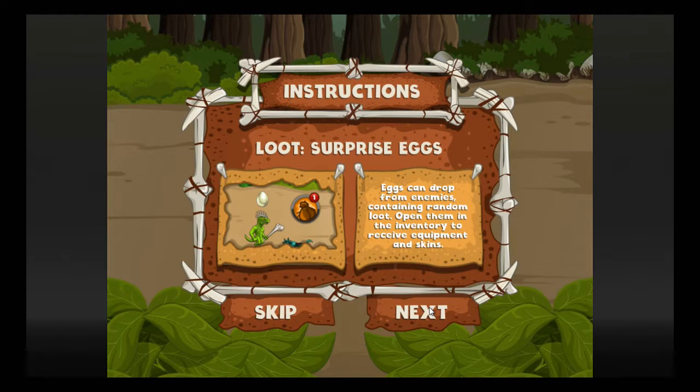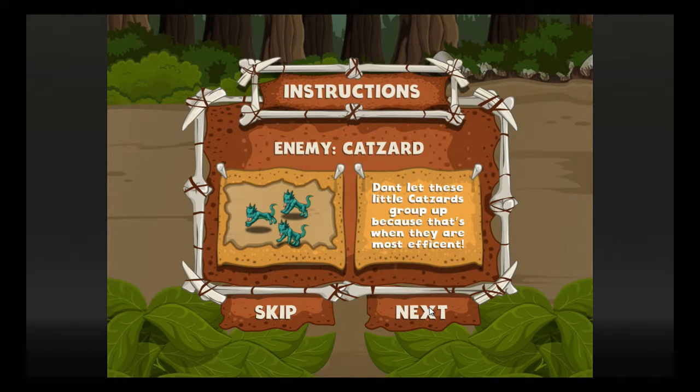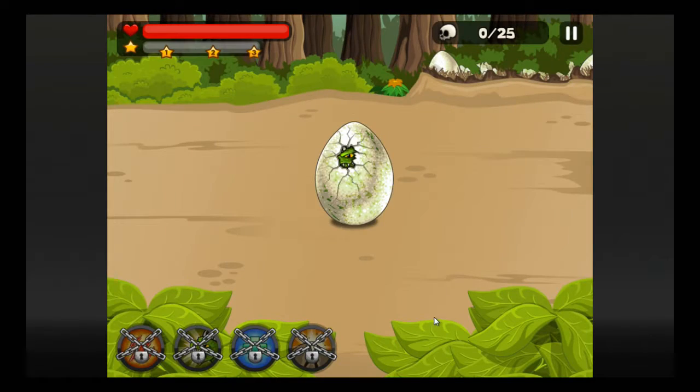And don't let your health bar drain to zero. Oh, no shit. Eggs can drop from enemies. Ew, that's weird. Open them in the inventory to receive equipment and skins. I skinned the egg. You're taking the skin of babies! Don't let these little cat-zards — cat lizards — grow up, because that's when they're most efficient.